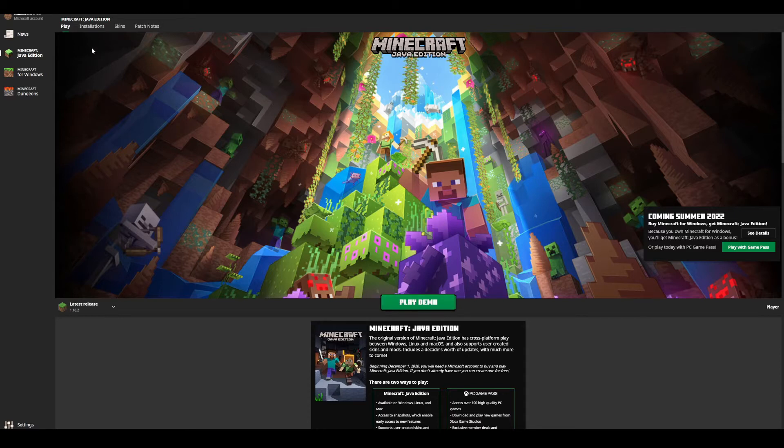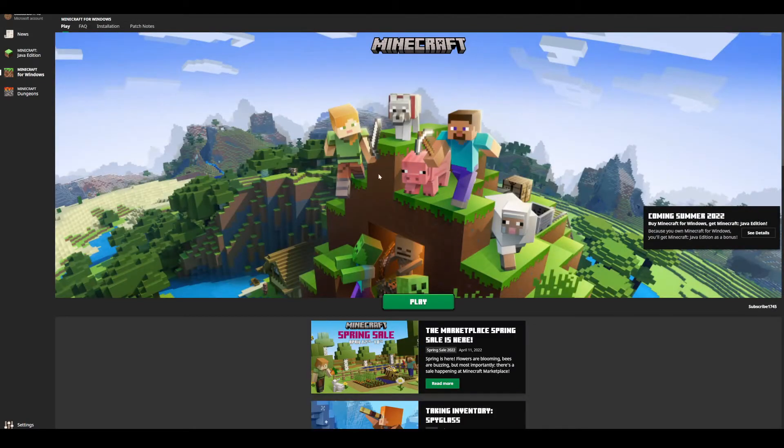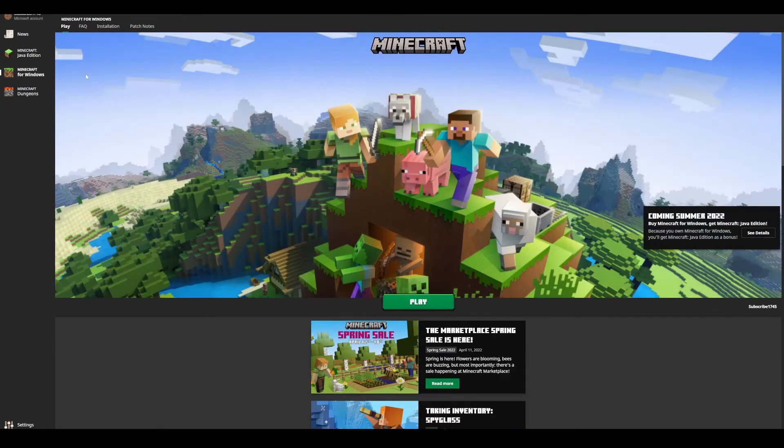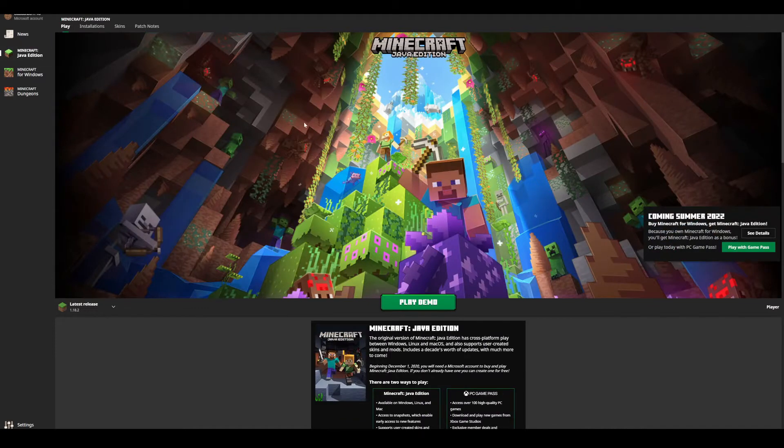All you have to do is log into an account — just simply a Microsoft account — and then you can play on the demo here. And if you were to click on Minecraft for Windows, you can press play on the demo right here, which is pretty cool. You want to pick which one you actually want to play, but both of them you can play for free in the demo version.